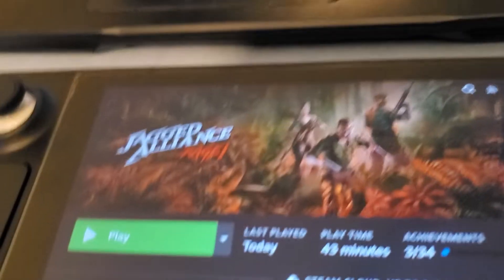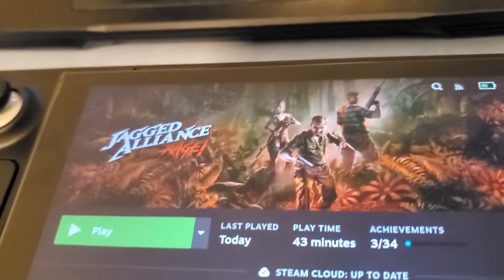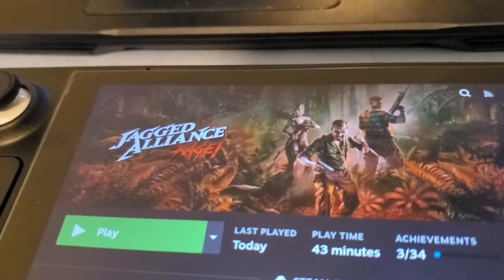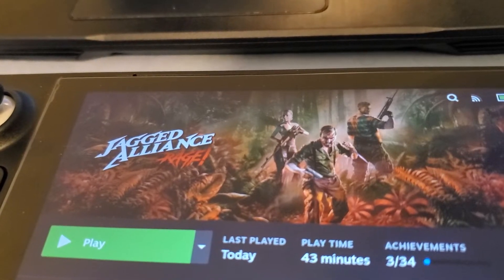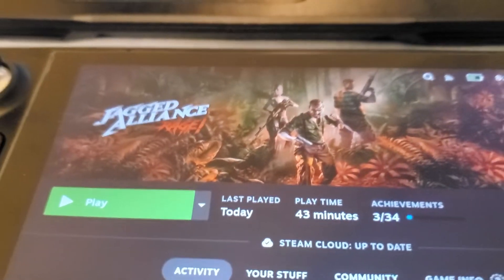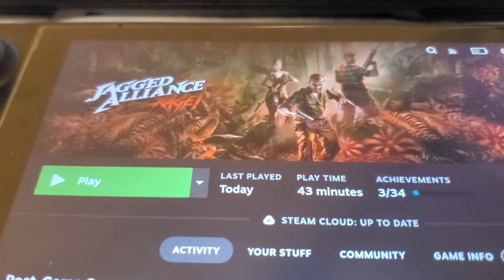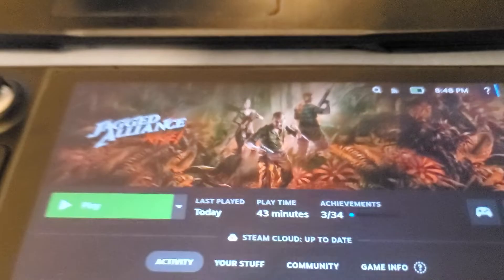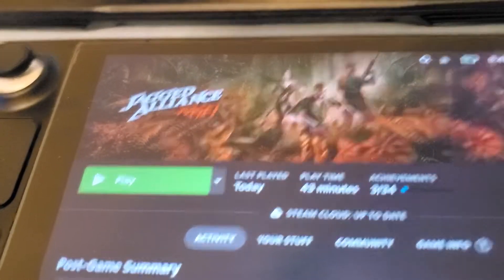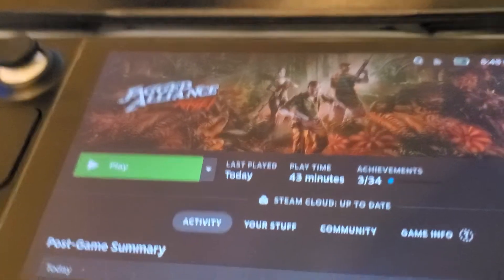If you don't know about this game, it's based off of the Jagged Alliance series. JA2 is probably one of the best games ever made, especially with the community mod — I think it's 1.5 or something like that, but it's incredible. Anyway, this is a newer version they made a few years back, loosely based off of Jagged Alliance, and I wanted to try it on the Steam Deck because I love turn-based strategy.